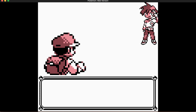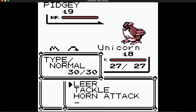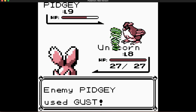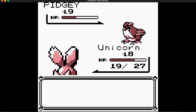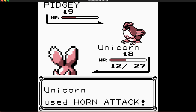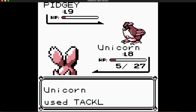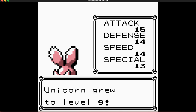The formula for crits in Gen 1 is base speed times 100, divided by 512 — then convert to a percentage. For example, with 64 base speed: 64 times 100 is 6400, divide by 512, that's about 12.5% chance to crit. In later generations it uses a fixed formula: every Pokemon regardless of speed has a 1 in 16 chance to crit. And Unicorn is level 9!